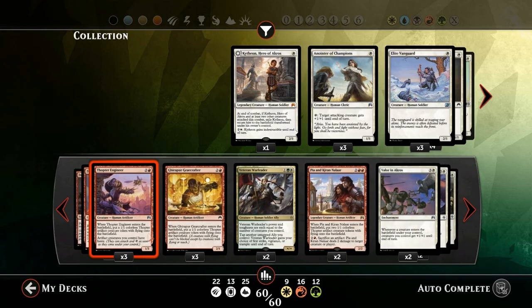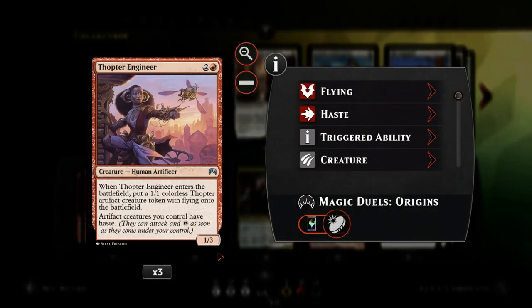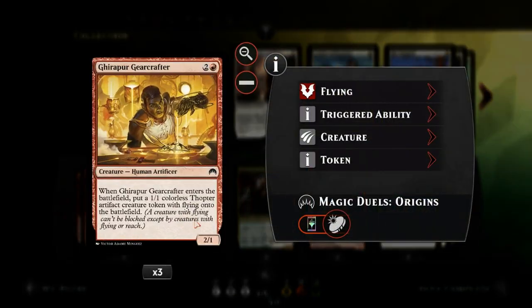Then we've got a small Thopter package — three copies of Thopter Engineer, a 1/3 that gives all our artifacts haste and makes a 1/1 Thopter token with flying that's also an artifact. So we get two creatures for one card and also synergize with our other Thopter generators, like Ghirapur Gearcrafter, which is a 2/1 that makes a 1/1 Thopter token.